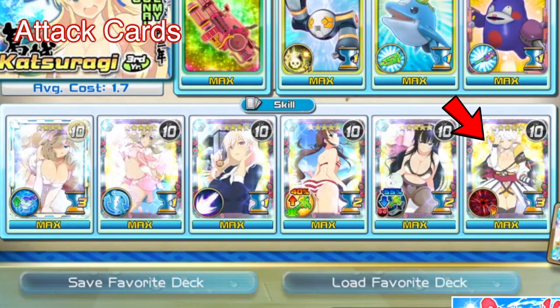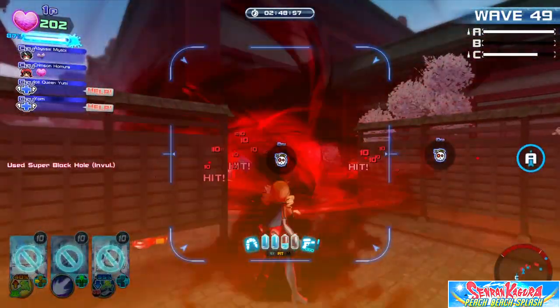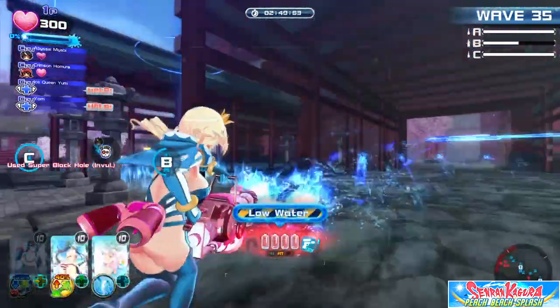The black hole card — the one I have now — makes me invulnerable while I'm using it, so I can't be hit. It also pulls all the enemies together, which is great for survival, and it does tons of damage.